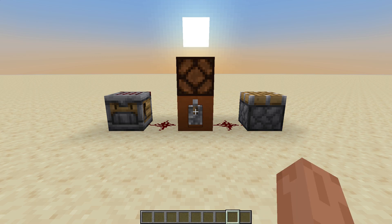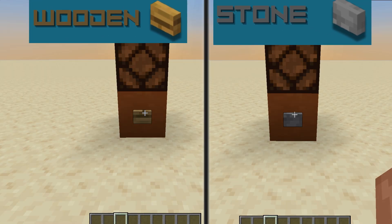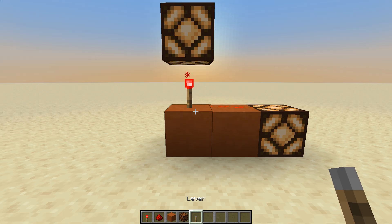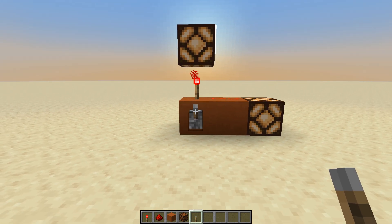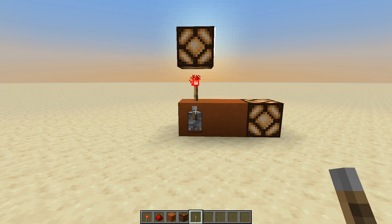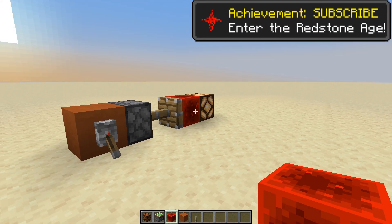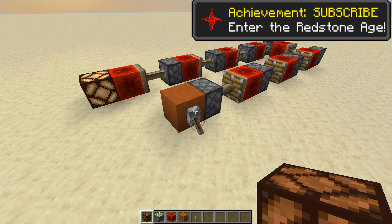Levers can be toggled on and off for a consistent signal. Buttons emit a short pulse — the length is different for wooden and stone buttons. Redstone torches provide a constant power source, and they turn off when the block they're placed on is powered by another source.